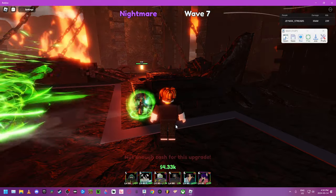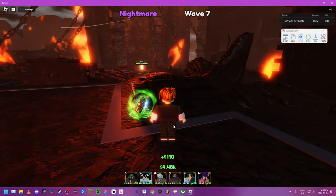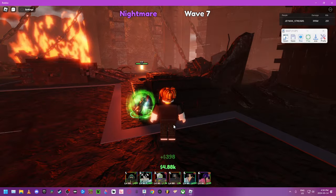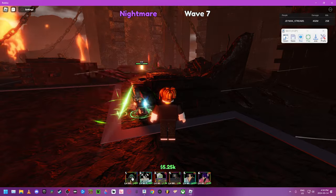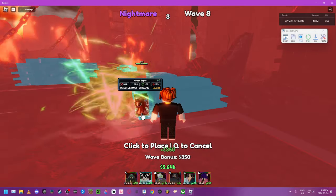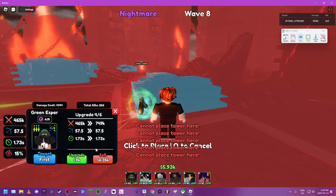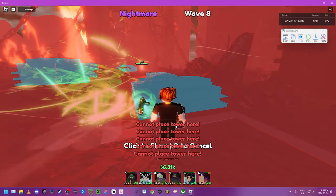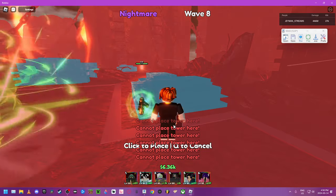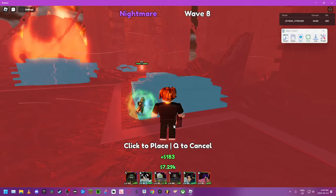Tatsumaki is literally the best character in the game right now. I suggest if you have Tatsumaki — no matter what character you have — roll on Tatsumaki first. Get overlord, avatar, or even glitched — glitched also works, it's the best passive in the game.